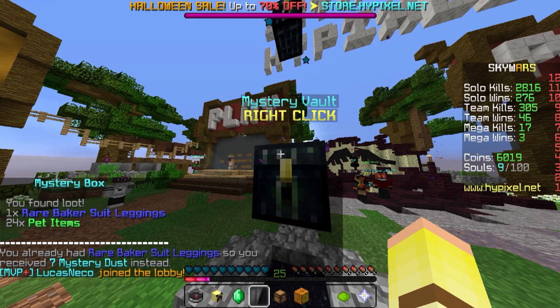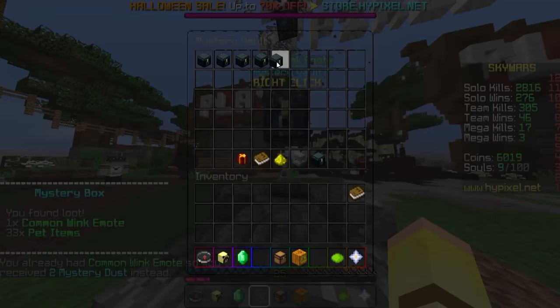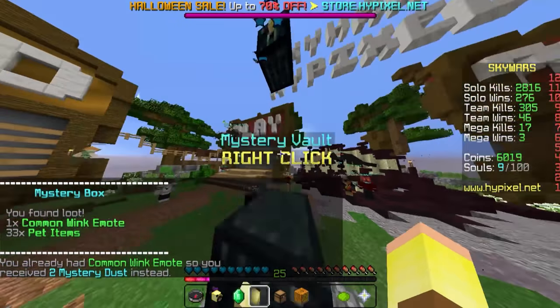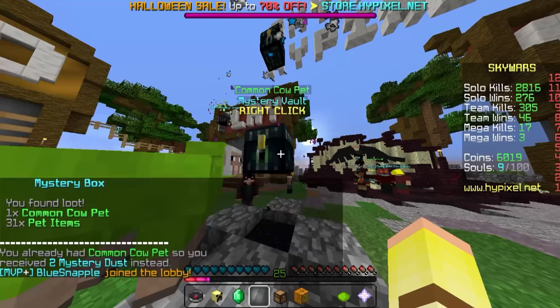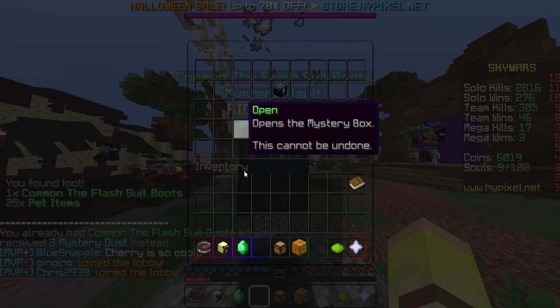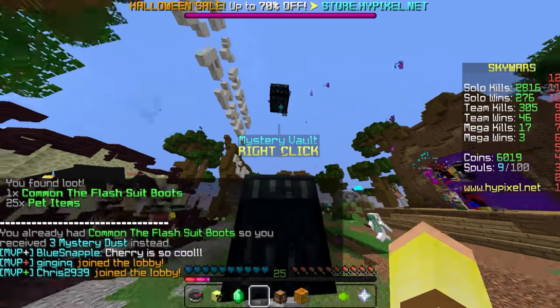Rare Baker's suit leggings — I already had that. All right, next thing. I already had the wink emoji. Come on, give me some stuff that I don't have, the new stuff. We already had a cow pet. All right, we already had that — one more, last one. Come on, get a good one.